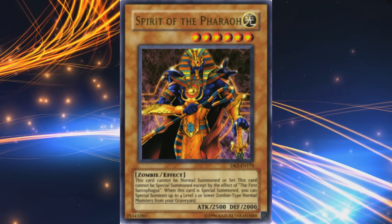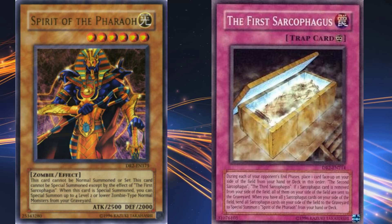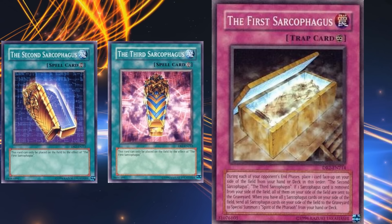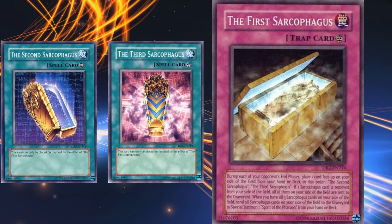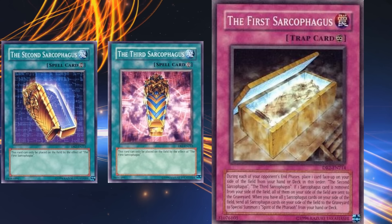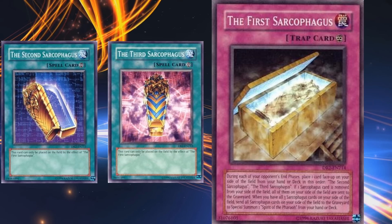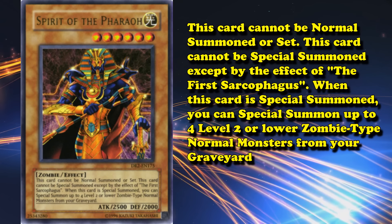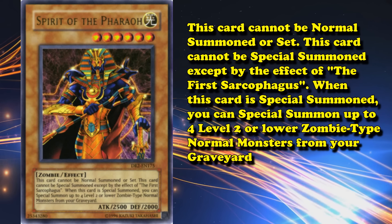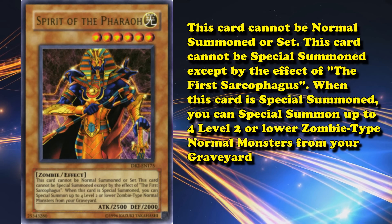And now, number 1. What could be worse than Machina Force? How about Spirit of the Pharaoh? Spirit of the Pharaoh can only be summoned with its Destiny Board-like effect, where you have to use the card The First Sarcophagus, which will then place the second and third sarcophagus cards on the field during your end phases. If you count the turn it takes to set the first sarcophagus and then activate it, you have to wait 3 turns to bring out the Pharaoh. But if any of the sarcophagi are destroyed early, all of them get destroyed. If you do manage to live for 3 turns protecting the spell and trap cards — which have no innate protection or extra effects — you then get to summon Spirit of the Pharaoh, who has the amazing effect of special summoning four level 2 or lower zombie type normal monsters from your graveyard. That's right, normal monsters. Level 2 normal monsters — not even from the deck, so you have to set up your graveyard for this.